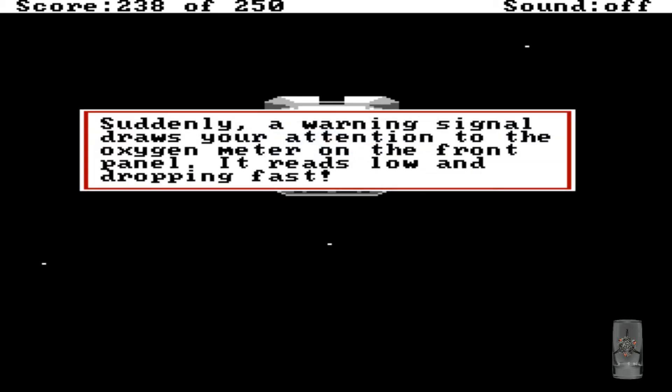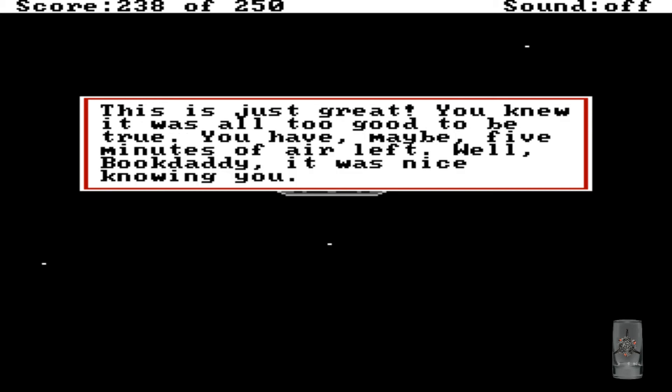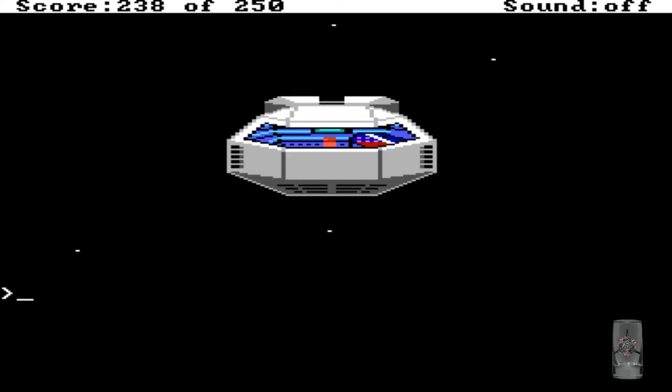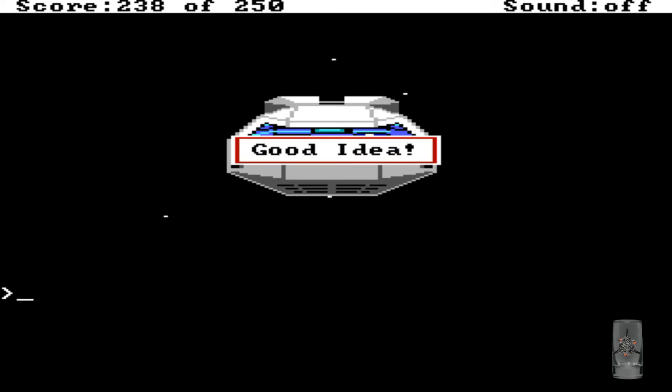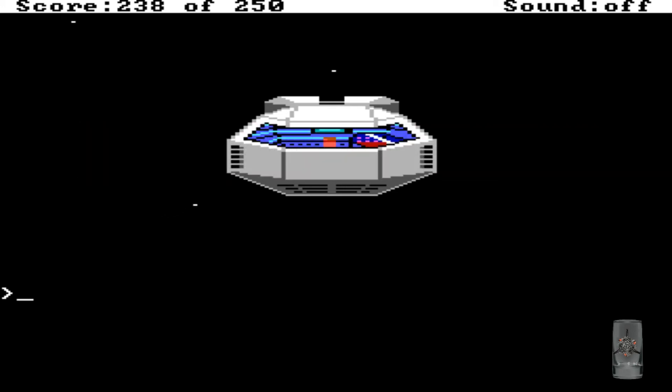Suddenly a warning signal draws your attention to the oxygen meter on the front panel — it reads low and dropping fast. Put on mask. This is just great, you knew it was all too good to be true. You have maybe five minutes of air left. Well, Book Daddy, nice knowing you. Put on mask — good idea. Unfortunately, as you begin to put it on, you notice that the tank is empty. Dang it.